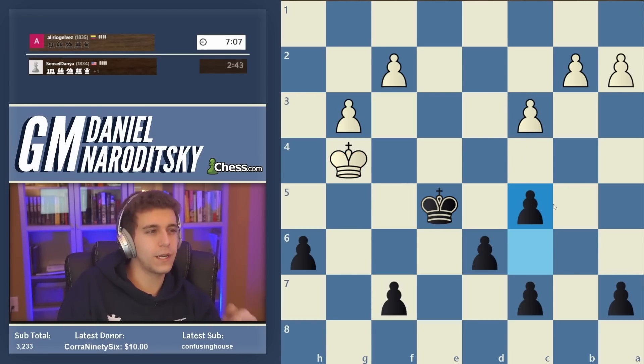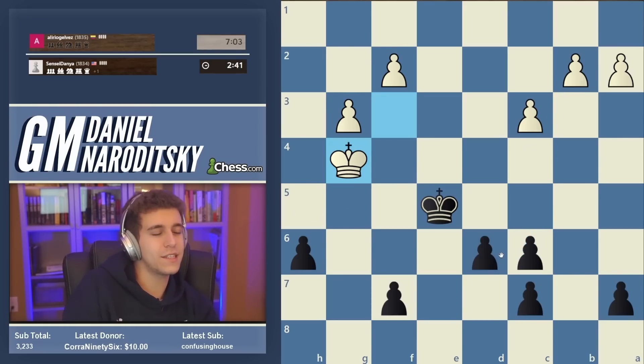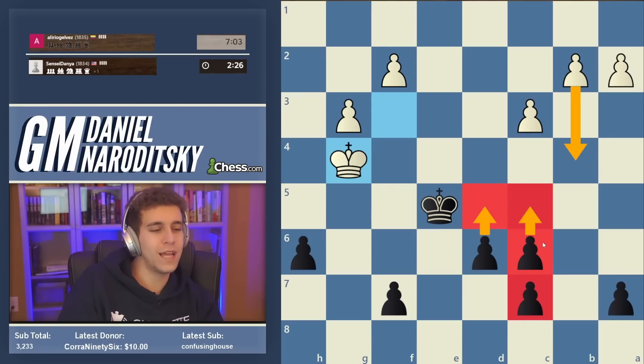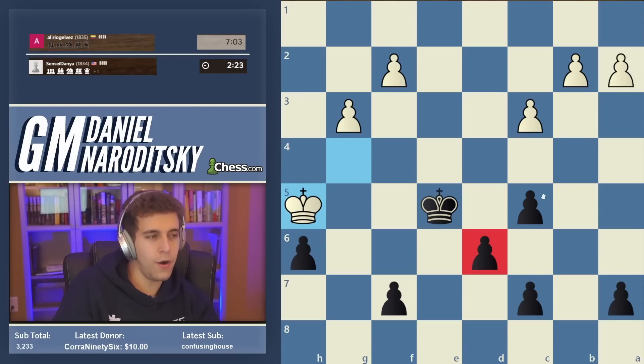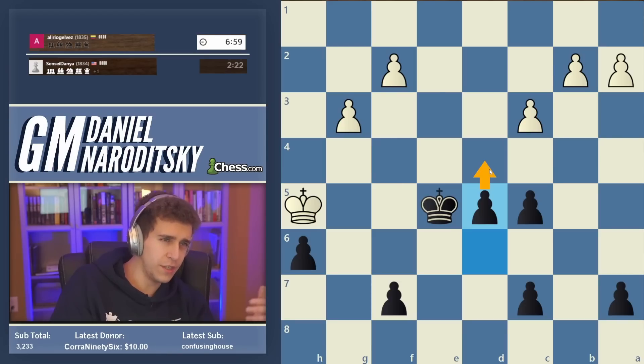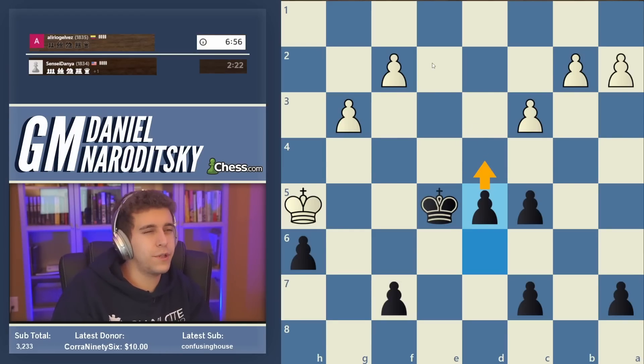Okay, we're going to go c5. Now in the video I have a rule about pushing the perspective passer — the d-pawn — but this is a slight exception because it's a very unusual structure. If you go d5 you will be subject to a deep freeze: white is going to go b4 and then you won't be able to go c5. Normally these pawns aren't doubled so that's not a problem. Now we go d5 and there isn't even a pawn race to speak of — the game is over. We're just going to go d4. White has gone completely off the rails here.